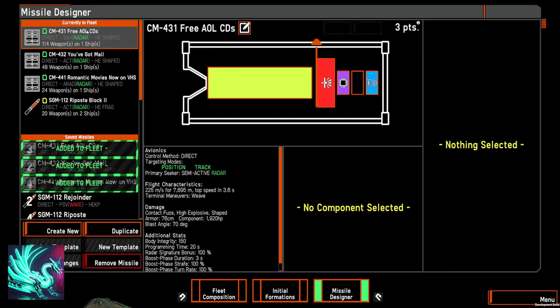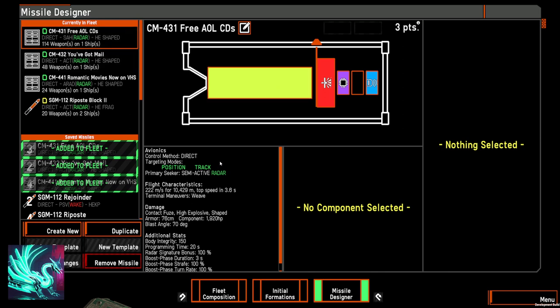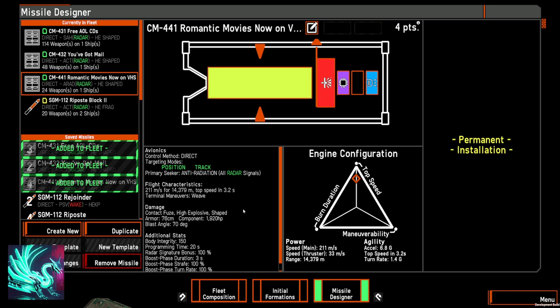I want to make a small missile change from my testing. I think I want a little more range. I maxed out speed here for just under 8,000 meters, but I actually want the range up to around 10,000 meters — we can do that with only a slight tweak. We're giving up one or two meters per second for an extra 2,000 meters of range. The semi-active radar missile called 'You've Got Mail' already has 12,000 meter range; I'll actually increase that to 14,000 meters, since it doesn't require the ship to be in range to guide it. The anti-radiation missiles I've called 'Romantic Movies on VHS.'